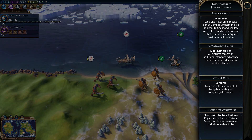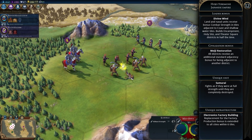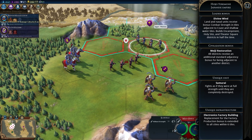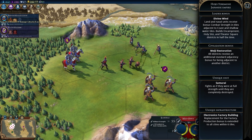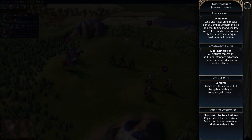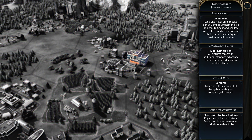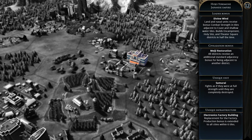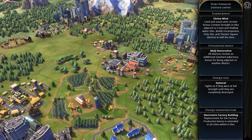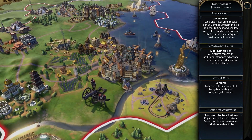Hojo's agenda is Bushido — he likes civilizations with a strong military but only if they are also strong in faith or culture. Japan is a mid to late game civ from the samurai to the electronics factory, and being militaristic with dense coastal cities seems important. The way I see playing Japan is to expand to have a good number of efficient cities with lots of districts, use the terrain to your advantage, and position your cities to take advantage of the electronics factory later on.